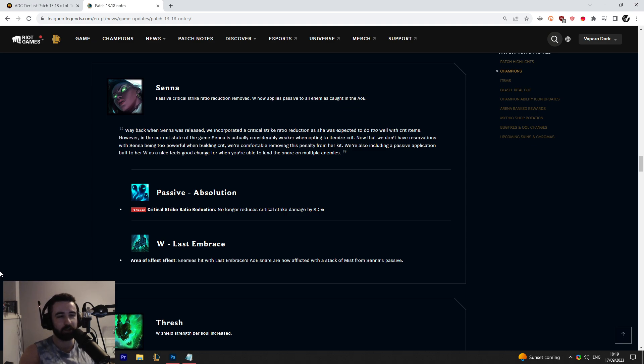Her ADC win rate also increased by about 1.2% with Static Shiv rush. You can't take that number too seriously because very few people actually play Senna ADC, so those numbers are subject to change. But I think she's actually very, very strong now. The support data was just useful to gauge how big the buff actually was for any crit-building Senna, and it was a pretty big buff.